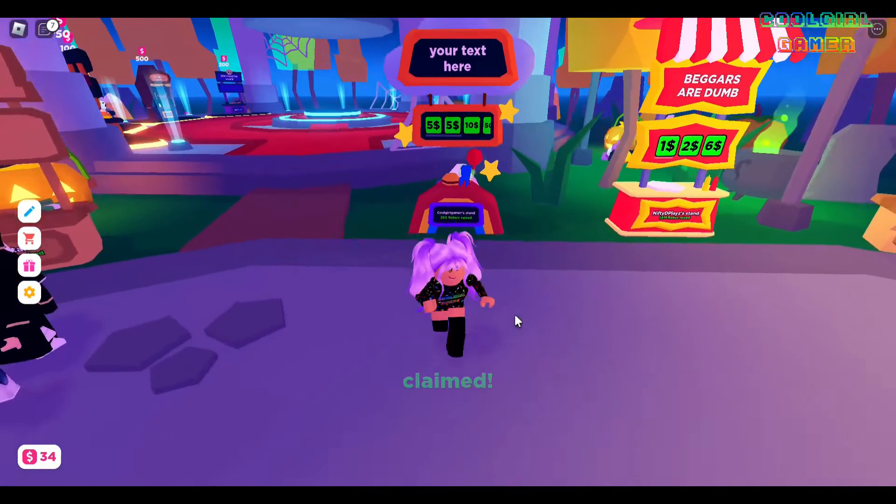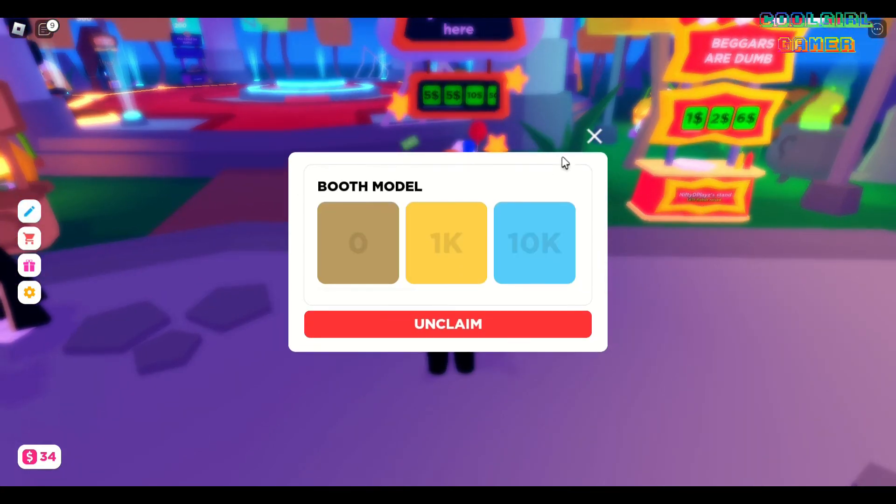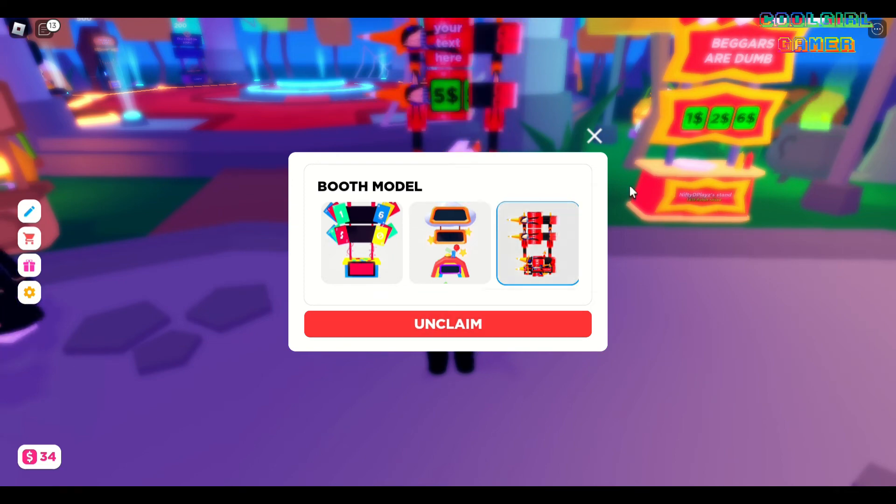Claim your stand and go to Edit Stand. Here in settings, you will see your stand in booth models. Just click it to equip the booth.